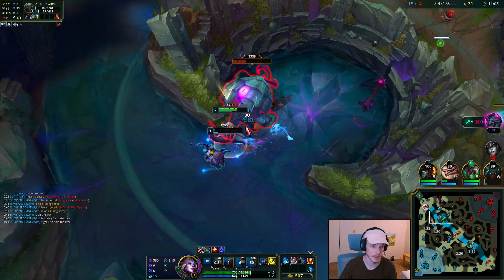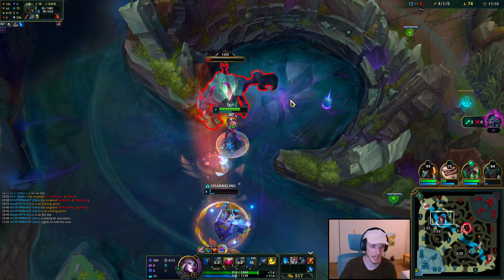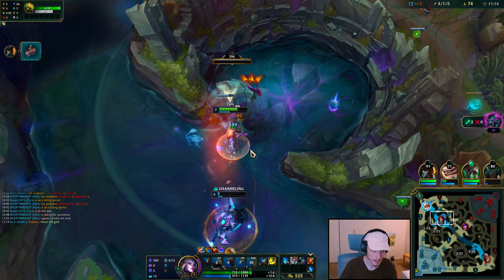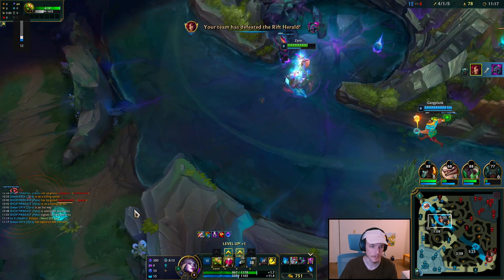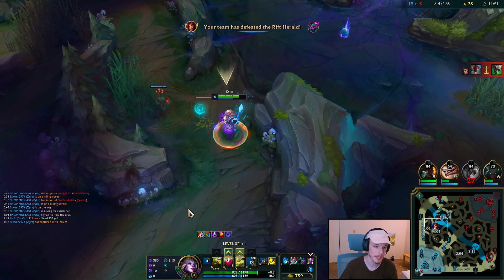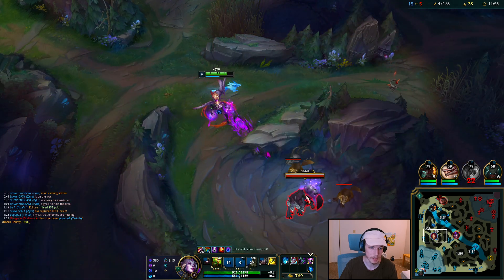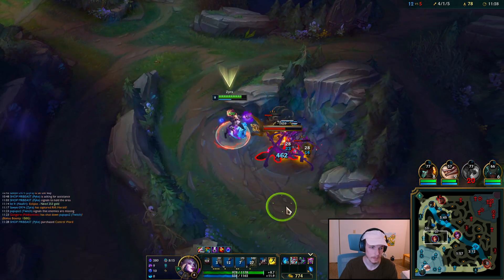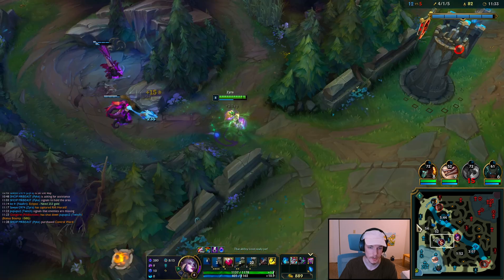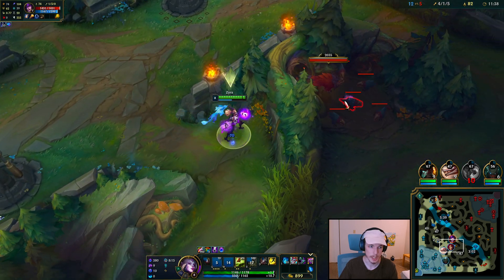This guy's at 14 HP. This is another power of Liandry's. The first game I played Zyra jungle I went Demonic, trying to play it like Lillia jungle or something. But I realize you don't take any damage — you're always the backline. So it's more important to have a full AP build. Liandry's is your highest damage item, and it speeds up clearing camps and doing objectives.